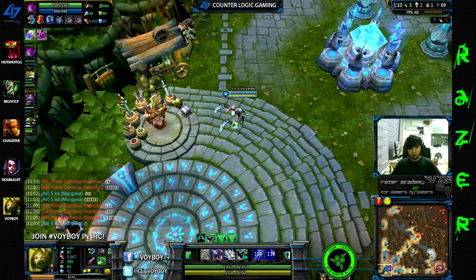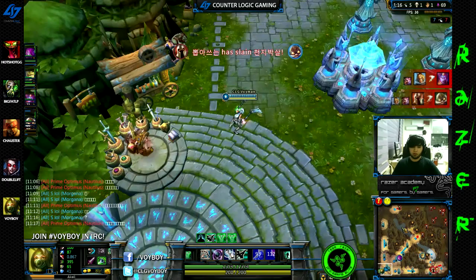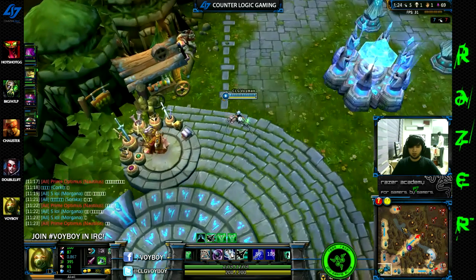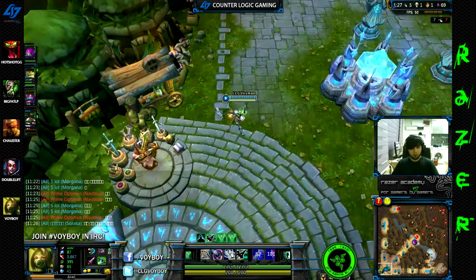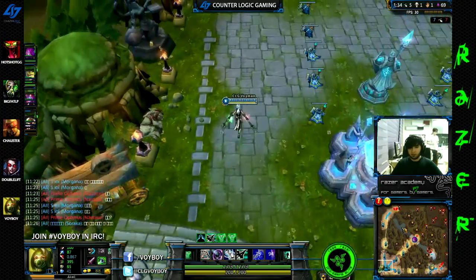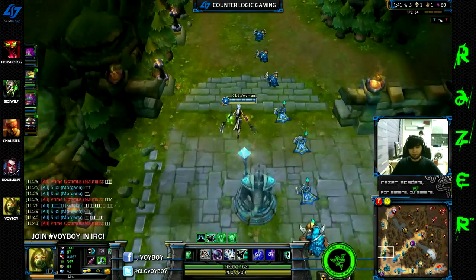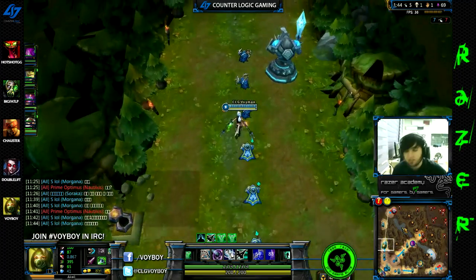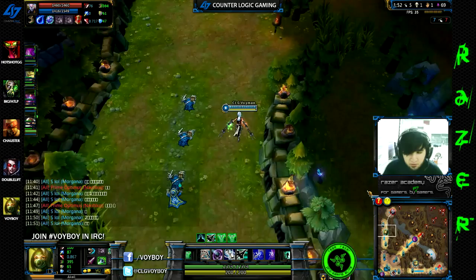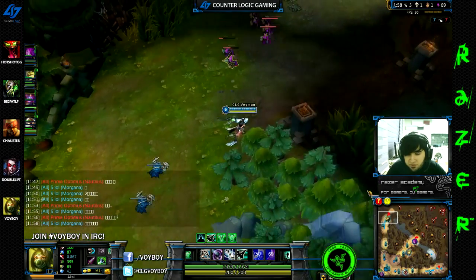I'm waiting for a little bit of gold — I believe I want a Blasting Wand. There's some all-chat banter going on between the two teams, though I only see blank boxes because I don't have the Korean language pack installed. Ryze is back and got his Catalyst, but he has no MR items, which is going to be very bad for him. If I can get on him successfully, I should be able to blow him up in one or two Q combos.